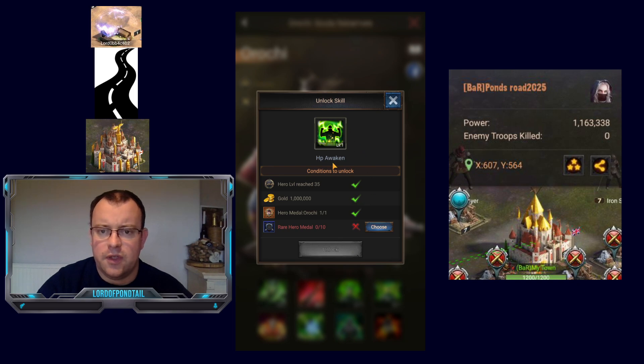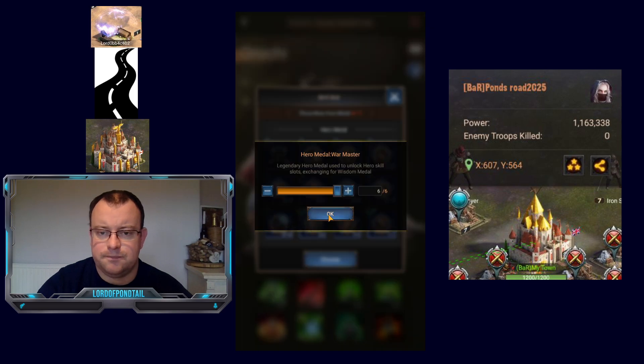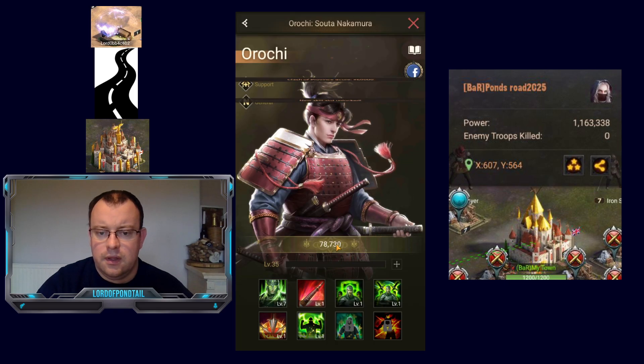On the Awakened skill, you need a duplicate medal of that hero and then you're going to need 10 blue medals — which is fine, I've got a ton of these. And there we go — that is Orochi awakened.